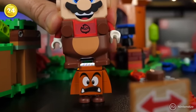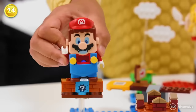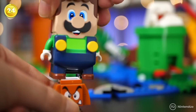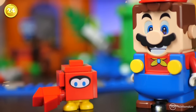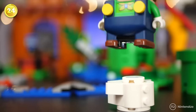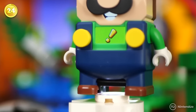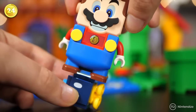Stepping on enemies will give us reward coins, but depending on what type of enemy we attack, Mario will make one sound or another. If he steps on a Goomba, the normal sound will play. If he steps on a Cheep Cheep or another aquatic enemy, we'll hear water. If he steps on a ghost, you'll hear a ghostly laugh — because it's a ghost and ghosts can't be stepped on. Also, if he steps on a bomb, it'll make a sound as if a bomb were about to explode.